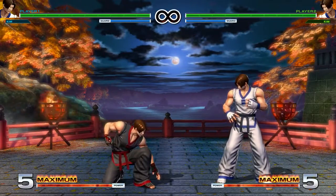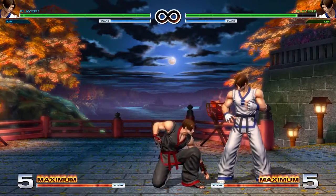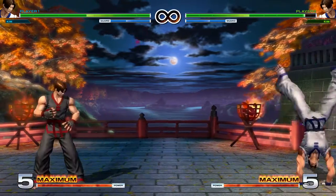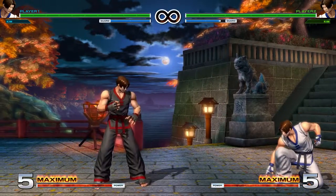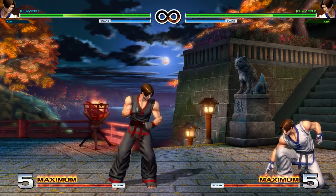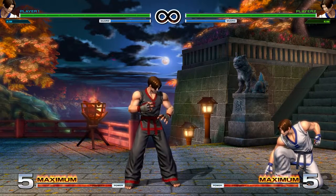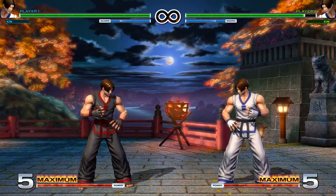Crouching Heavy Punch is a mid, we block both Crouching or Standing, it's even on block, has pretty good range, and you can Super and Special cancel it. Crouching Heavy Kick is Kim's sweep — it can only be blocked Crouching, so it is a low. It has really good range and pushes back a decent amount, so if you're at the tip it's not really going to get punished. Even from point blank it pushes back a decent amount, making it pretty difficult to punish with a fast far normal. You can also Super and Special cancel it to try to make it safer.